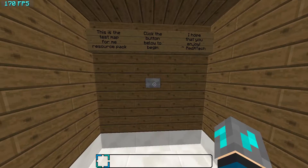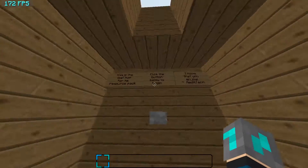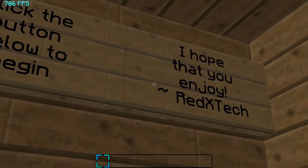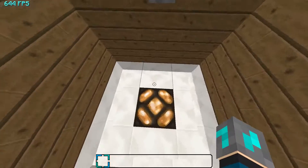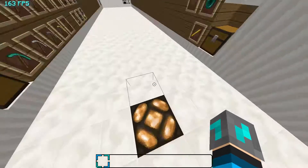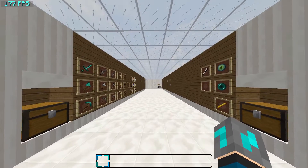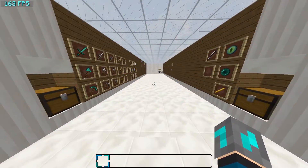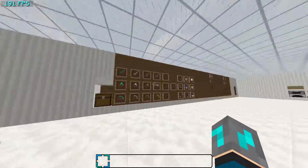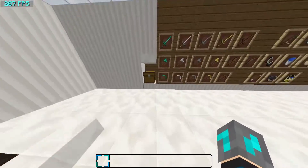I've just made a showcase world where I can show you all about my pack. You'll spawn in this room — I'll include a download for this. Just click the button and you'll be teleported to my room. I'm going to start off here and you'll be able to see some of these items and all the weapons.